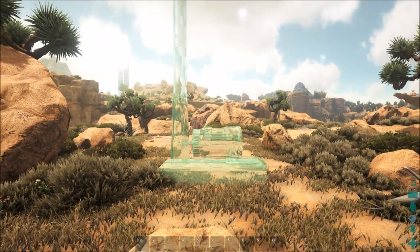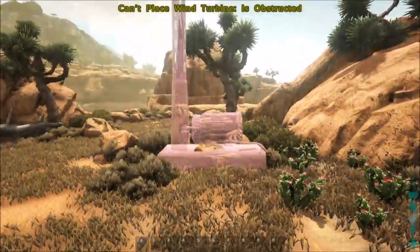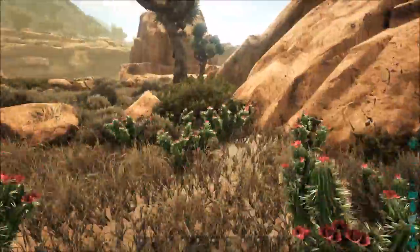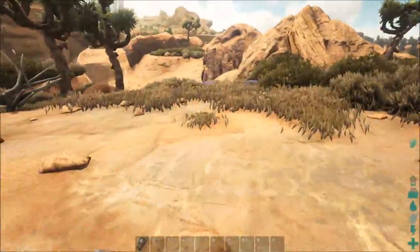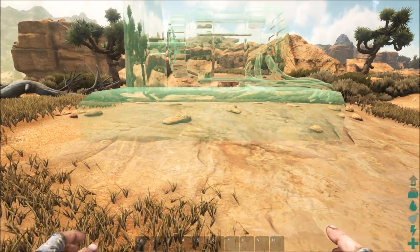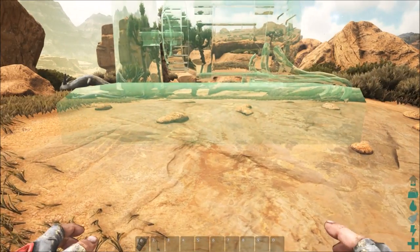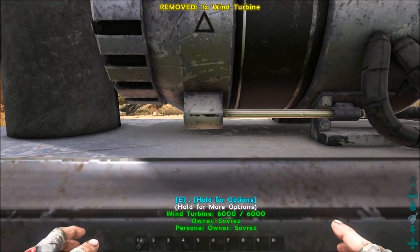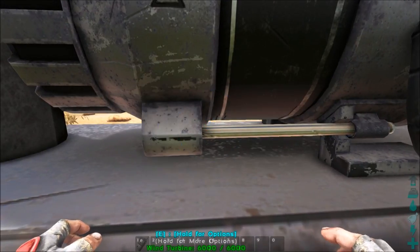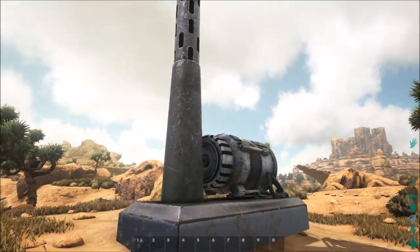Right here you can see — let me look up — nope, can't look up. Alright, well you can see right here, part of it — the base of it — is right there. So we're gonna throw this sucker down, I'm just gonna pop it right here just so we can look at it. This is purely just an informational basic visual of what this thing's gonna look like. There we go, right there — so we have our wind turbine. Hold E for options, it only demolished right there.